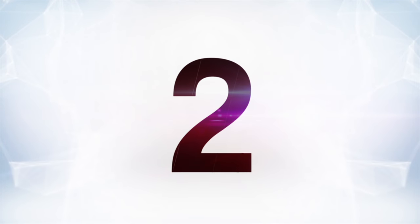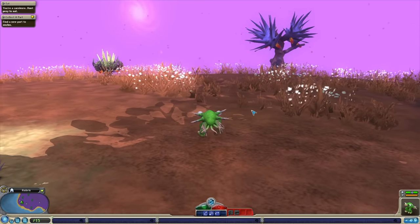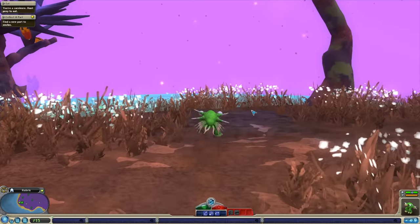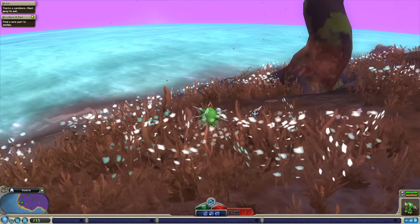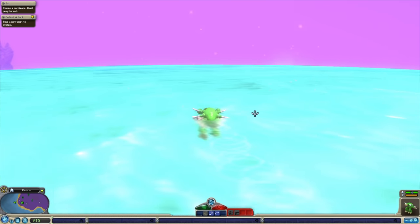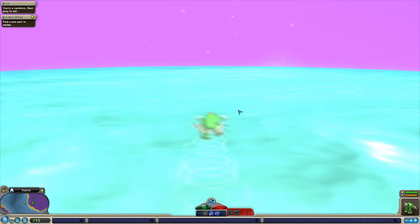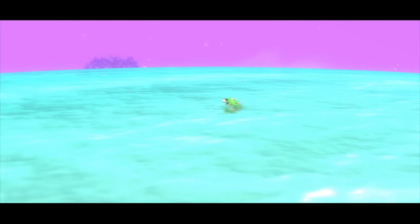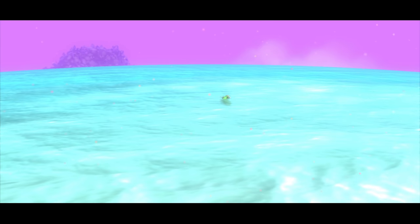At number two is Spore. During the creature stage, when you have direct control of a single creature on land, it's possible to swim out into the water — but it's probably not a good idea. If you get too far from the land, a short cutscene plays showing a gigantic sea monster swallowing your critter whole. Of course, that doesn't actually kill it — your creature appears back on the shore safe and sound — but the game really makes sure you know to stay out of the water.